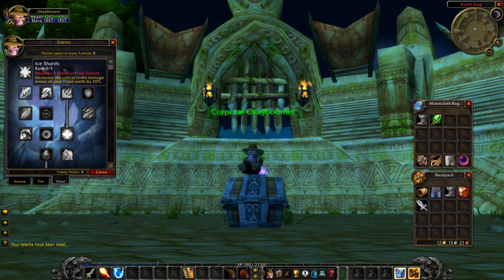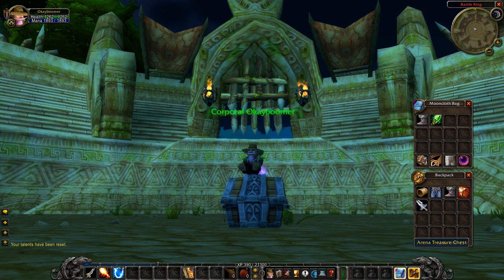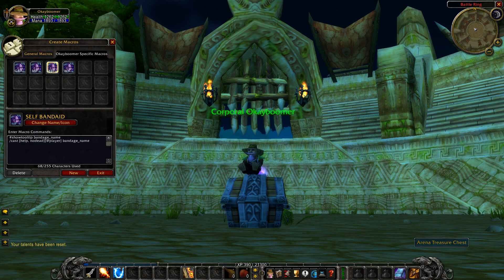That covers your basic talent builds — the typical 'L-build.' You can explore Ice Shards as well: go plus two into Improved Frostbolt and put the rest into Ice Shards for that critical strike damage. If you don't want Ice Shards, just run the solid L-build and you should be set. That's pretty much all there is to talents on the mage.